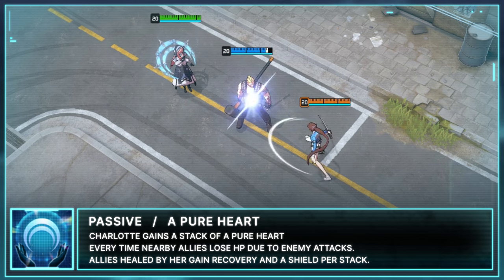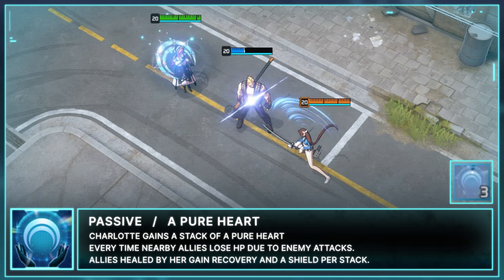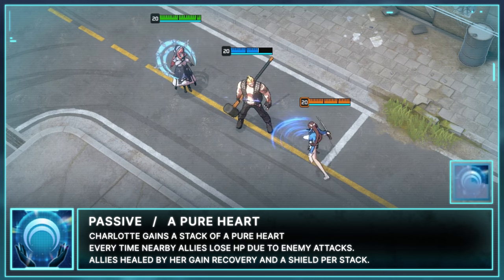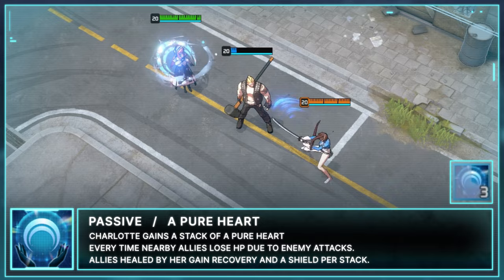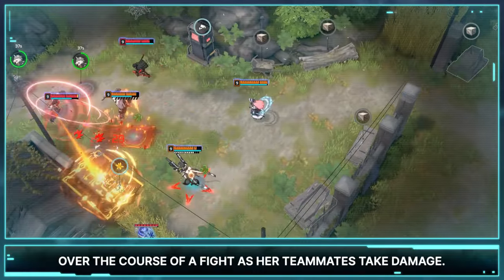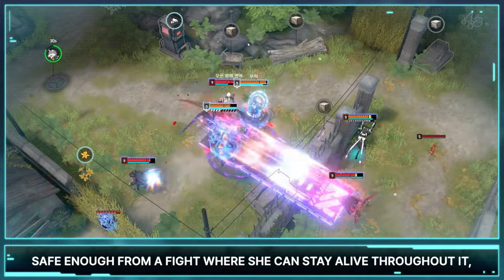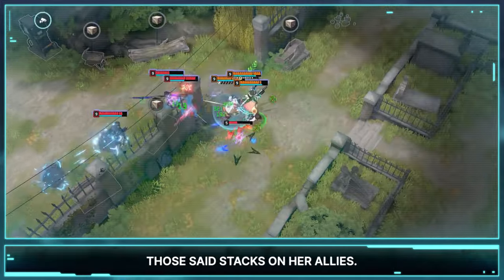Charlotte's passive is A Pure Heart. Charlotte gains a stack of A Pure Heart every time nearby allies lose HP due to enemy attacks. Allies healed by her gain recovery and a shield per stack. Charlotte's passive becomes better and better over the course of a fight as her teammates take damage. Because of this, it will be important to keep her position safe enough that she can stay alive throughout the fight, but close enough to utilize those stacks on her allies.